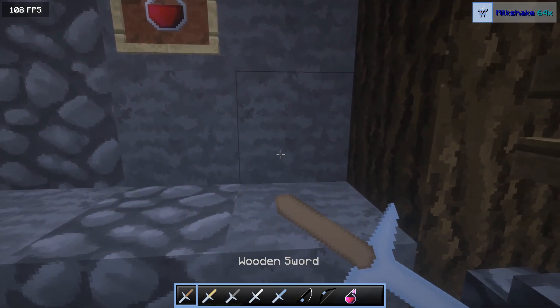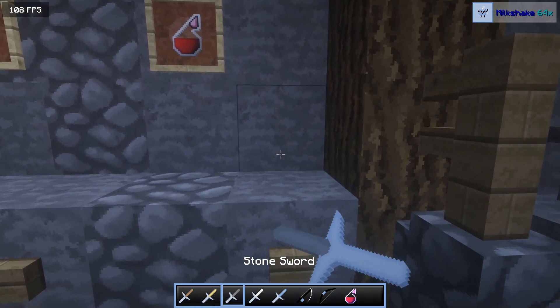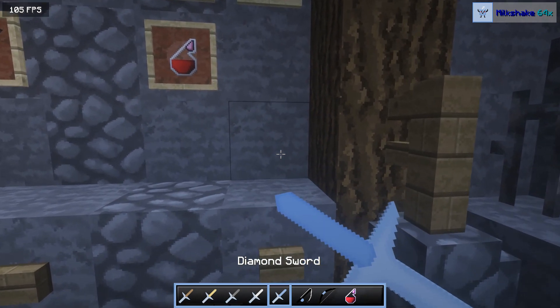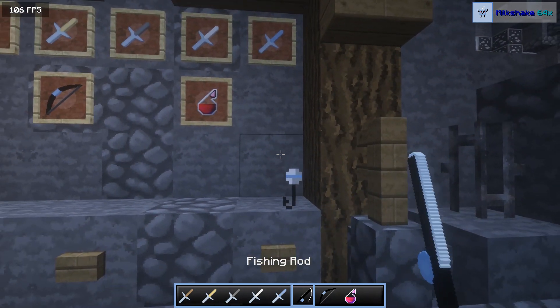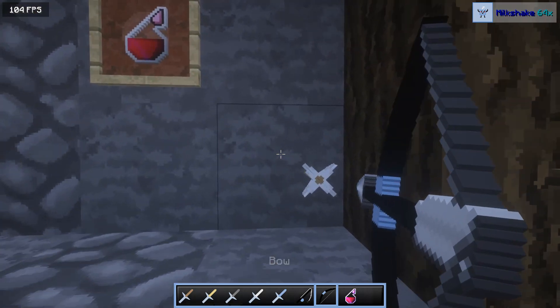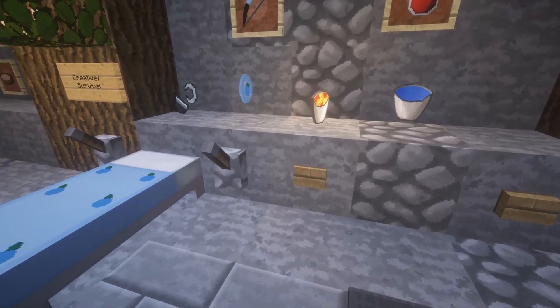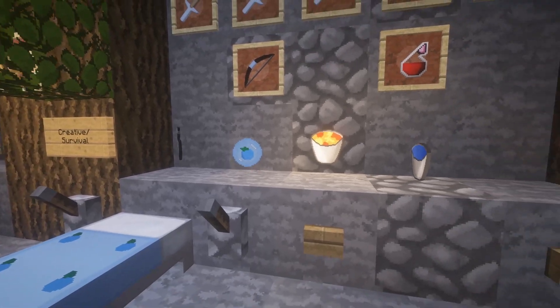Here's the swords. I really like them. Something's going on with the music, I don't know what's happening. Well, here's the iron sword and the diamond sword. It's very baby blue themed. I like it. Here is the potion of healing. I like that. And here's the ender pearl - it's a blueberry.